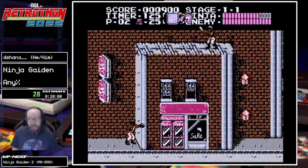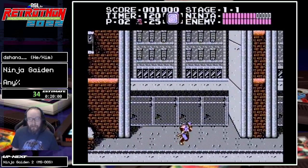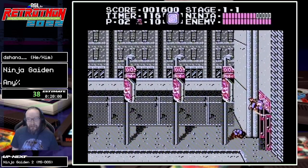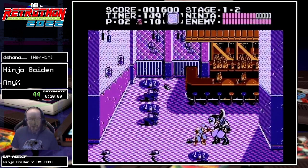While Ryu is in the air spinning with this attack, he's dealing damage to enemies every single frame that he is in contact with them. And since the NES runs at 60 frames a second, that's 60 pips of damage every single second. And we're going to take good advantage of that to delete these bosses, if I can do it correctly.